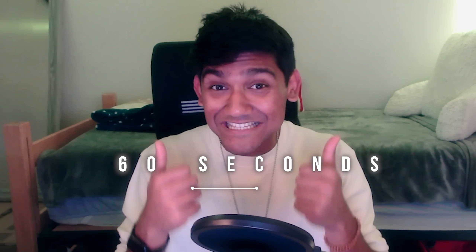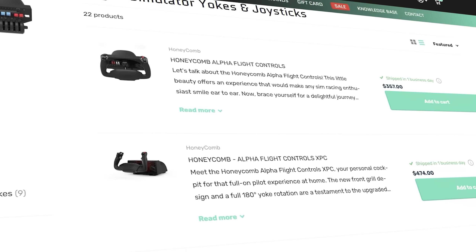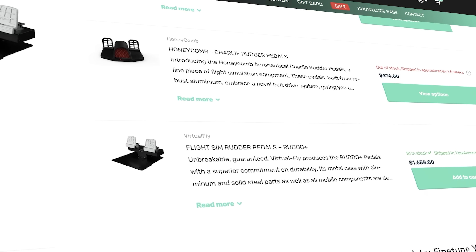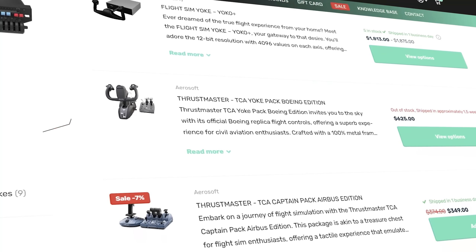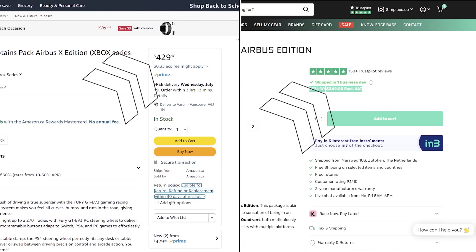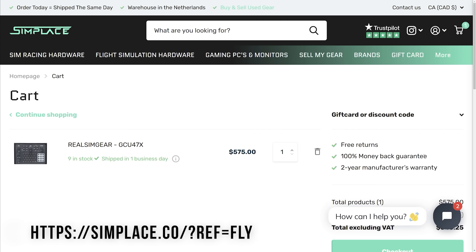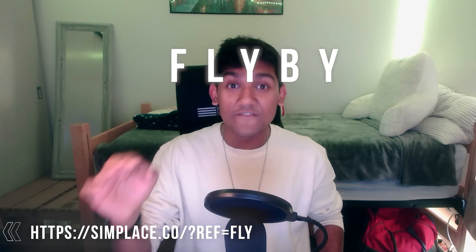Before getting further ahead in the video, let me tell you about SimPlace, the largest flight simulation peripheral marketplace in the world. As a flight simmer, finding the right yoke, throttle quadrant, or rudder pedals at the right price can be quite overwhelming, but SimPlace offers a massive catalog of products from trusted developers such as Honeycomb and Thrustmaster. They often have sales and shipping discounts, and they also have an integrated marketplace where you can sell your flight sim gear or purchase second-hand items for far cheaper prices. Use the link in the description and code FLYBY at checkout to earn 6% off your entire purchase.